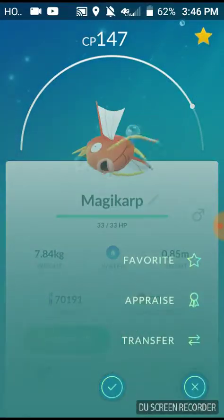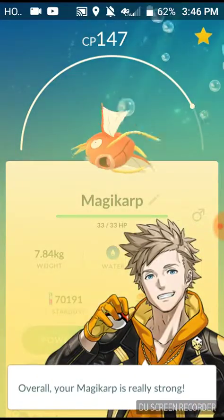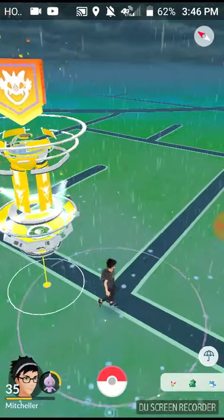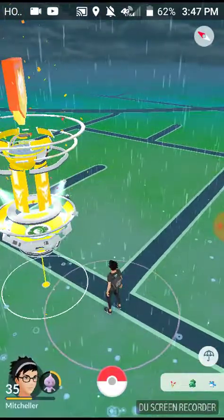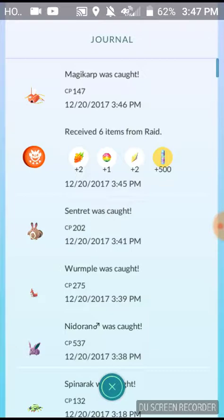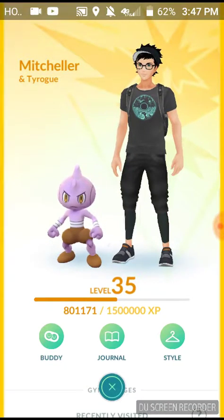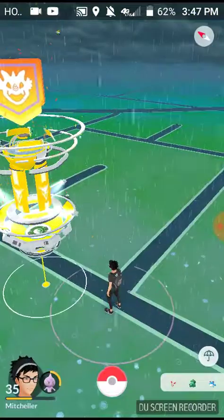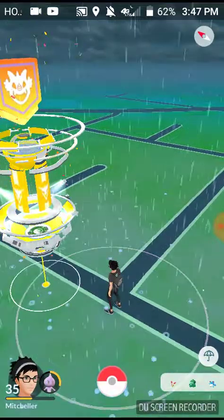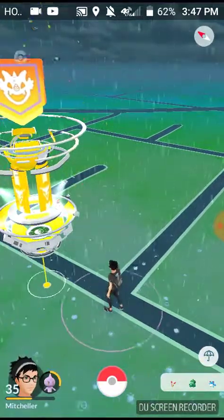Now let me appraise this — really strong attack, so that is weather boosted. You can see it's showing rain. Let me check my journal real quick. It doesn't show that it was boosted there. I'm now over 800,000 XP and at level 35 — I'm on the road to level 36 and I cannot be more happy about getting there.